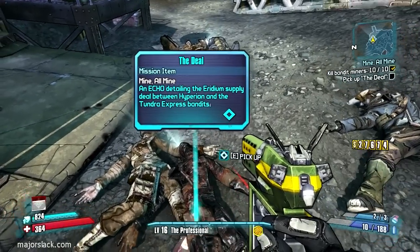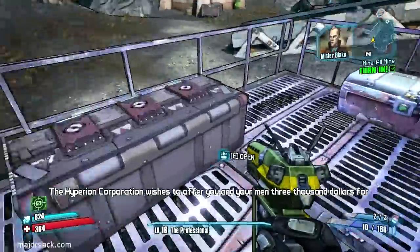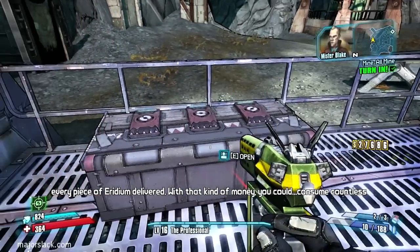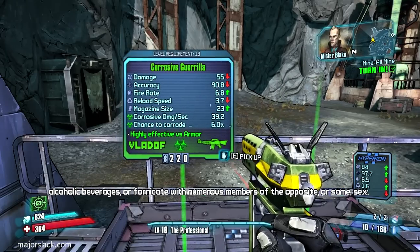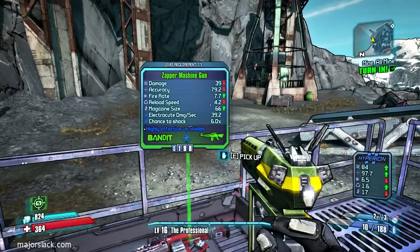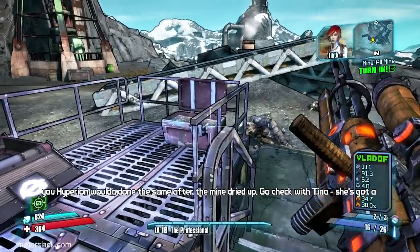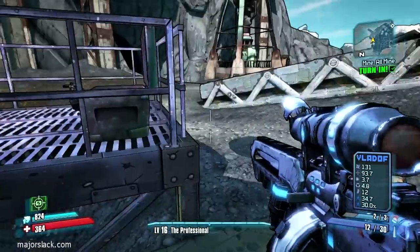And here is the intel we want: the deal — Hyperion Corporation wishes to offer you and your men $3,000 for every piece of iridium delivered. With that kind of money you could consume countless alcoholic beverages or fornicate with numerous members of the opposite — or same — sex. Whatever. They made a deal with Hyperion? Don't feel bad about wiping these idiots out — I guarantee Hyperion would have done the same after the mine dried up. Go check with Tina, she's got a job for you. Alright, so that is it — the Mine All Mine mission complete.